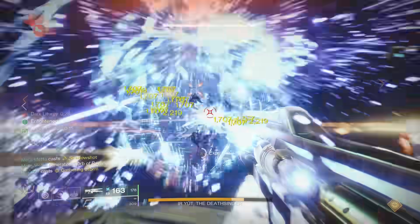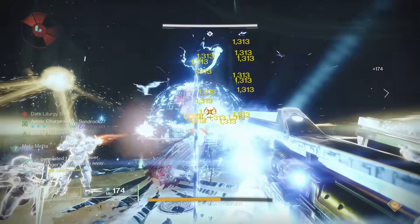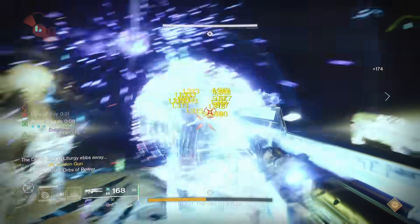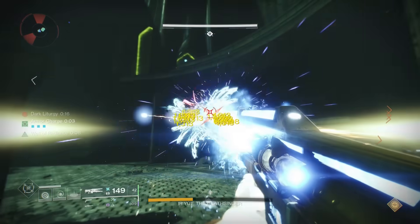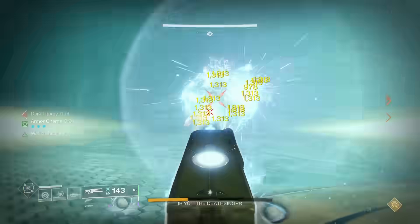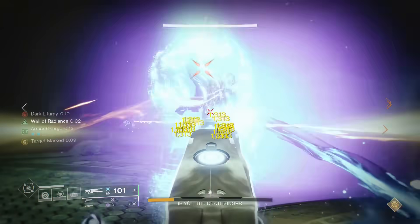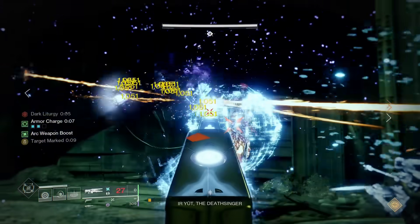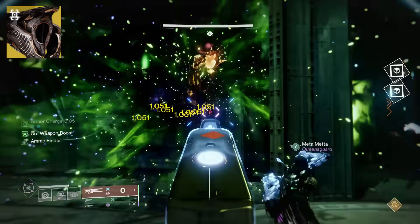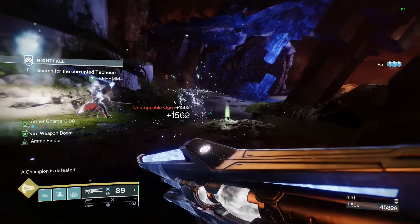Trace Rifles. I don't use trace rifles often, but when I do, it's normally Divinity. This creates a giant bubble around its target as you shoot it. This bubble will act as its crit spot, making it much easier for your teammates to hit crits, with things like Whisper that rely heavily on crits. It also applies a 15% debuff, so not only will your teammates be able to do their one job, this debuff kinda makes up for the damage you would be dealing with a heavy weapon. And when you pair that with Cenotaph Mask, you literally never have to reload, and you can make heavy ammo for your entire team.